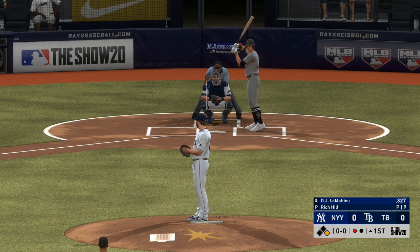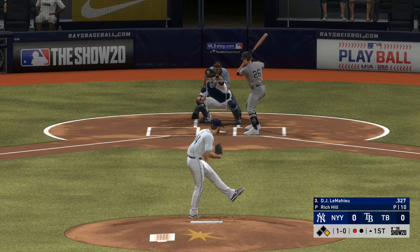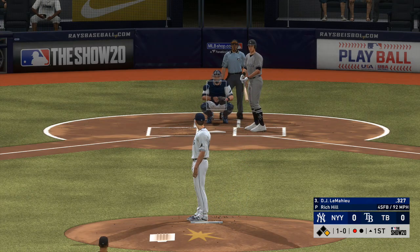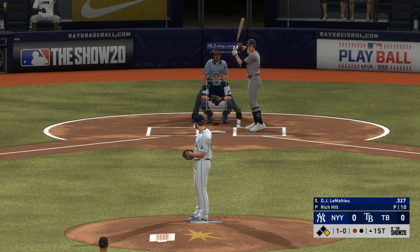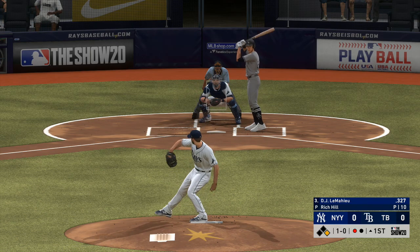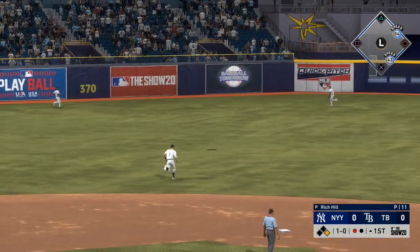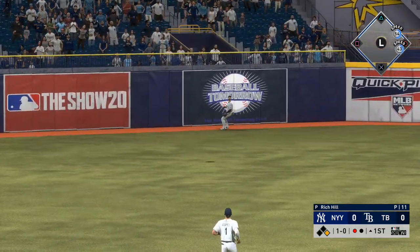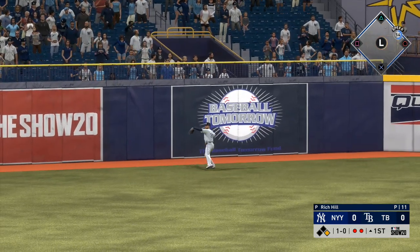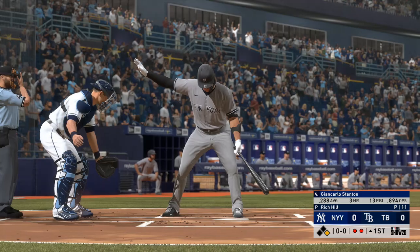That'll bring up D.J. LeMahieu. He's set and the pitch — 1-0. That was a tempting pitch to swing at. A big power guy like this really wants something he can elevate and drive out of the ballpark, and he connects with it. Hit deep out to left center field — Kiermaier is back to the warning track and he's able to put it away for the second out.